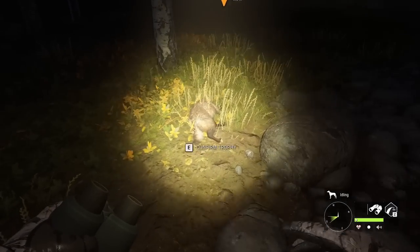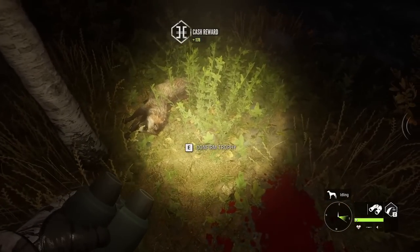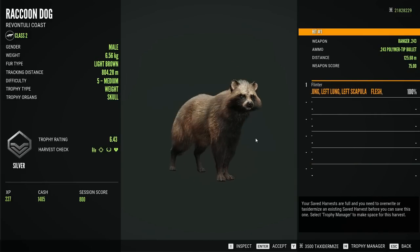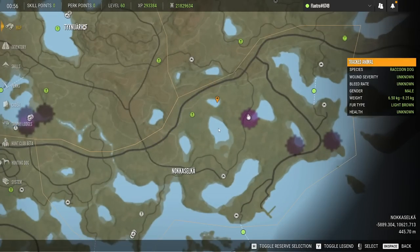As for these two, a level 2 female again and then our level 5 — I think it's the black-white fur type, or at least that's the track I have, but that is most certainly not this guy. Light brown and 6.43, but at least we got our first male and we're just going to be working our way through the different lakes.